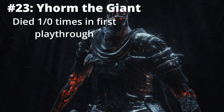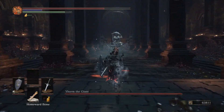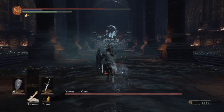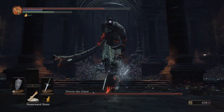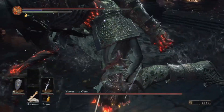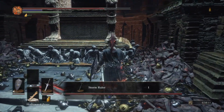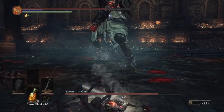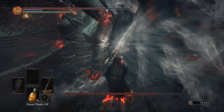Number 23 is Yhorm the Giant. Is Yhorm ridiculously easy? In my opinion, yes. Is the fight still epic? In my opinion, yes. The only way to die in this battle is if you are unable to find the Storm Ruler in your cluttered inventory, but as soon as you equip it the fight becomes very simple. Dodge his very easily telegraphed attacks, charge the Storm Ruler, and strike. It only takes 5 hits to kill him, and he even staggers after taking a certain amount of damage.